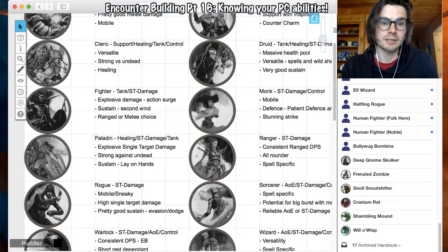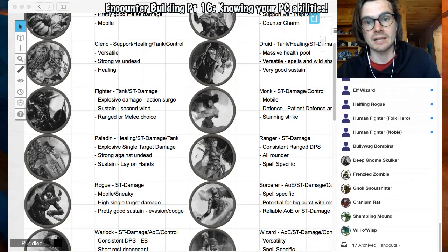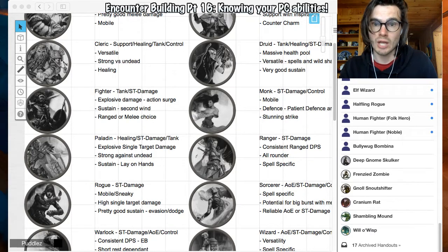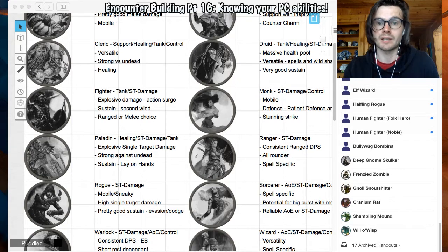Fighters — they are considered tanks and single target damage, and there are many different ways to build fighters. They can be ranged, they can be up close, you can even have mage-like Eldritch Knights. The key thing to think about when building encounters for fighters is they have explosive damage with action surge — they can do two actions in one. If you've got a level five fighter going first with two attacks, they can do four attacks in the first round, which is something you need to think about. They also have sustain with Second Wind and just general tankiness, and they have options between being ranged or melee.